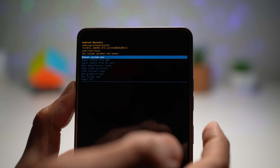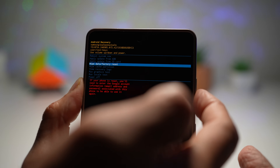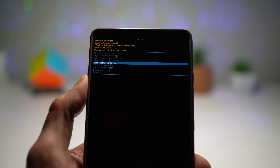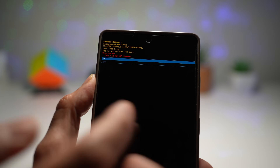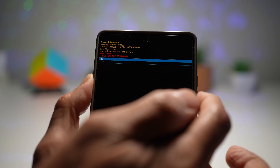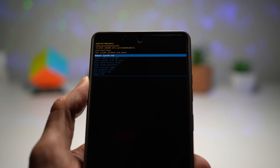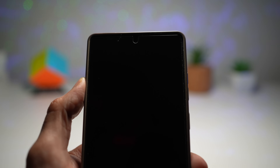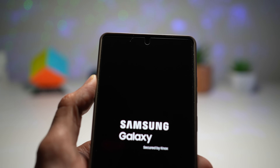Use the volume up and volume down controls to navigate and find Wipe Cache Partition. Hit the power button to select it and confirm one more time — Yes. You have now reset your cache partition. Go ahead and reboot your phone. After this, disconnect your USB-C cable and the phone will restart automatically.